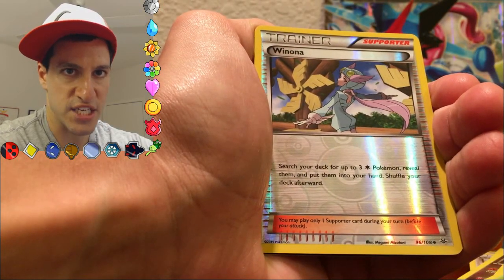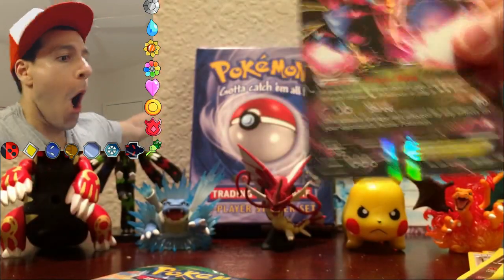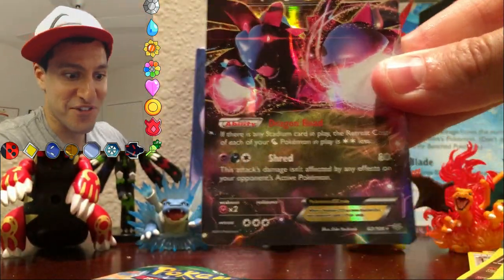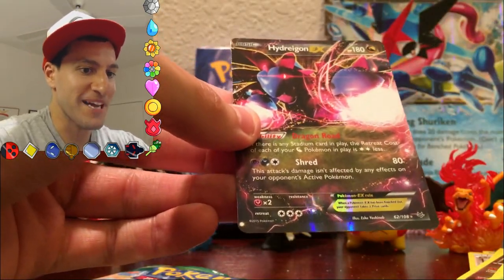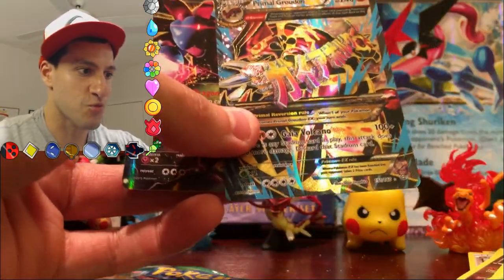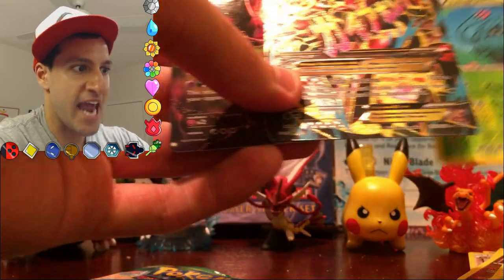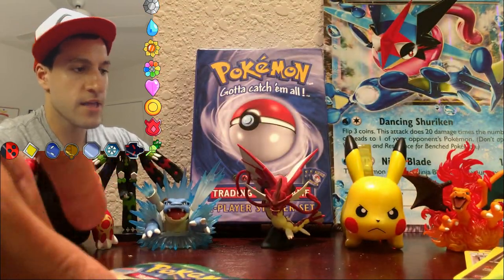Thankfully my camera did not fall over this time. We just got a Hydreigon EX after pulling a Primal Groudon EX and a Reverse Rare Tangrowth. Can the pulls get any better than this? Can we get a perfect opening? This is insane.